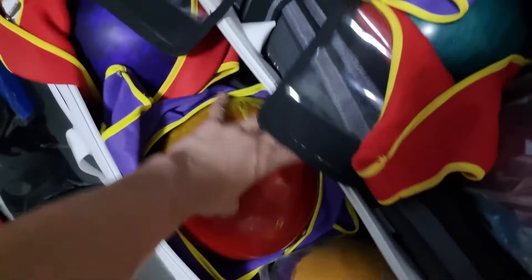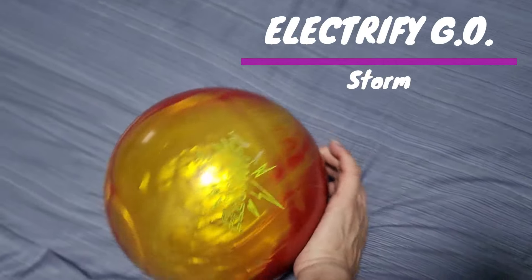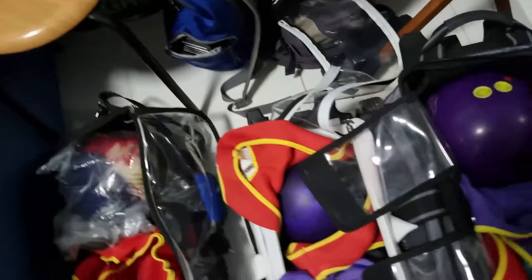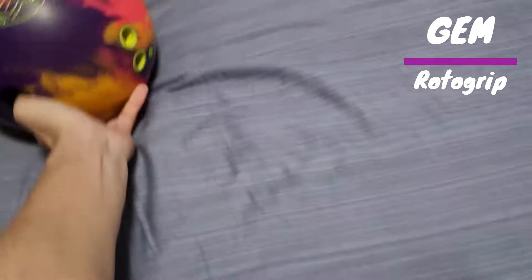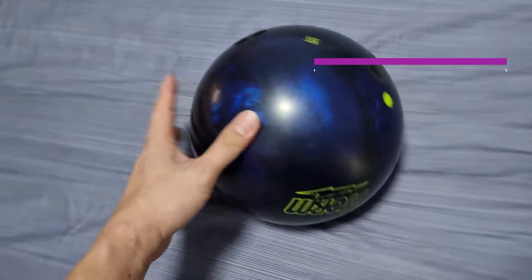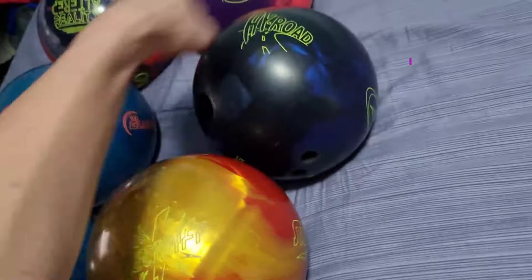Let me grab a couple more balls. Down here I have the Electrified Gold — this is a beautiful ball, one of my super go-to balls. It's a symmetrical ball but I'll leave it in the lower-end ball category because it's one of the lower-end balls. Next I have the Gem — Gem balls belong right up there in the strong asym tier. And this is the Goat — the High Road OG. High Road definitely goes up there too.